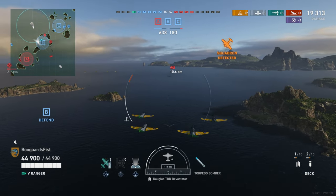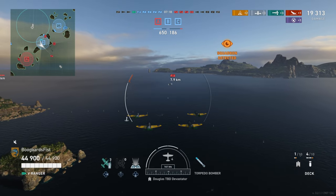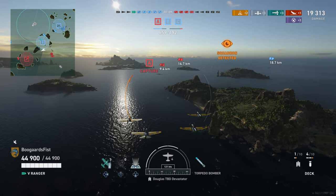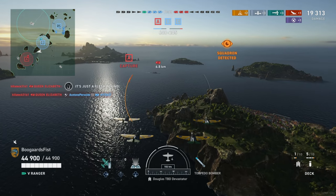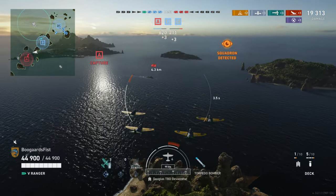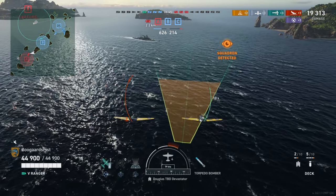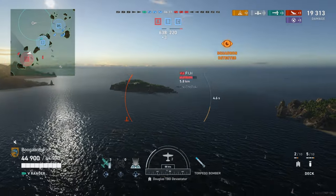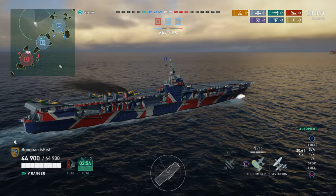This is going to be a full-length match here, even though it looks like we're doing pretty well. You always want to be checking the compositions of the teams — they've got a carrier, we've got a carrier, that's a wash. Look at all the cruisers, and they've got two battleships. One of them is a Scharnhorst, and the other is the Queen Elizabeth — that one's gone now. But Scharnhorst is very dangerous against cruisers. Along with the Fiji, their other cruiser, they're going to do some work on our team and actually whittle them down. So we're going to be checking our team's health periodically, because once everyone's really low health, I start getting nervous.